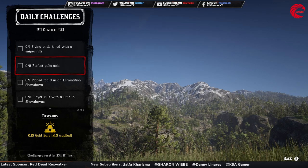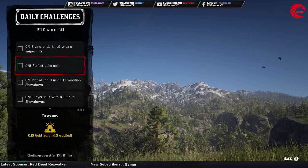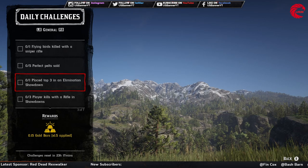After that you have to do five perfect pelt sales, so you have to kill any five three-star animals, get the pelt, and sell them. After that you have to place top three in the Elimination Series — let me show you guys how to start an Elimination Showdown.